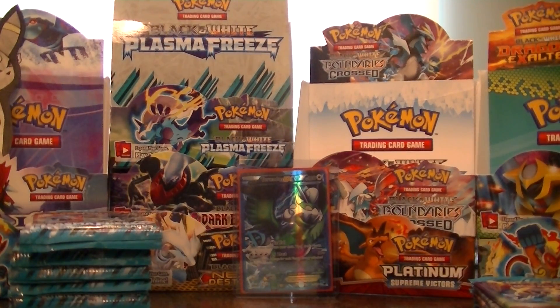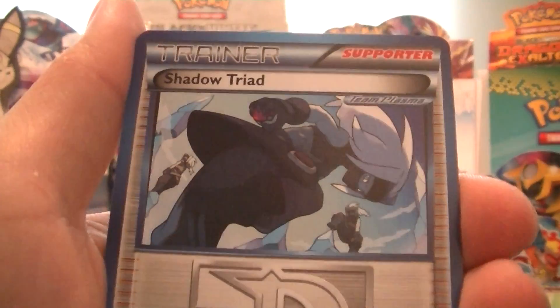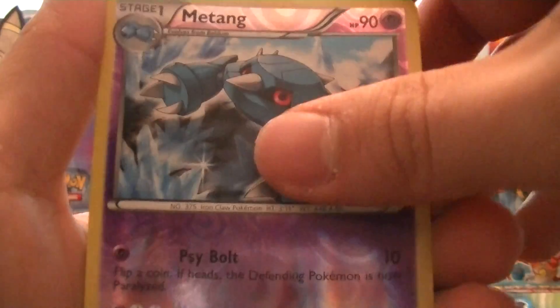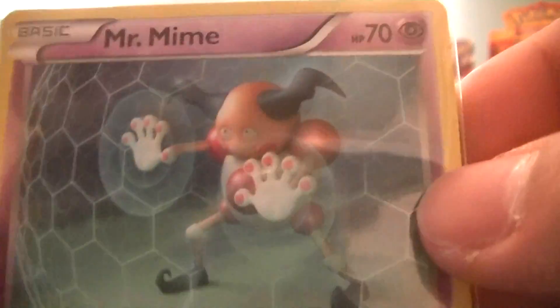I'm going to make this one a little bit shorter, because the first one was nine minutes long. Probably do around six minutes, so maybe two more packs. We have a Dino, Vanillite, Mankey, Nidoran, Weedle, Shadow Triad, Nidorino, Kakuna, Metang Reverse which is just an uncommon, and a Mr. Mime — love the artwork on this card. Really cool, he's like in an energy shield from Halo.